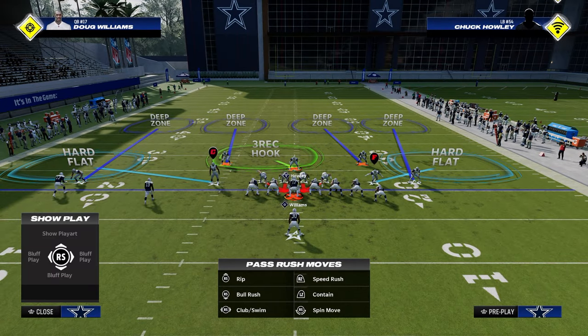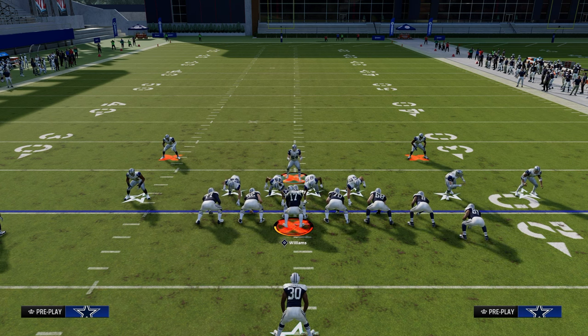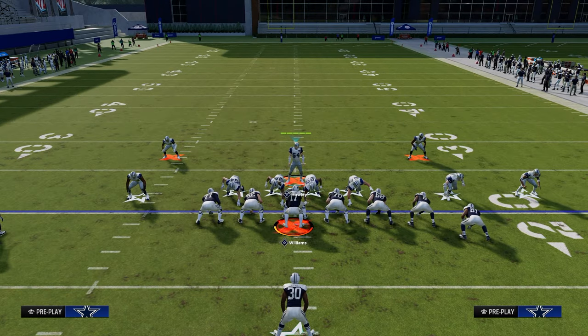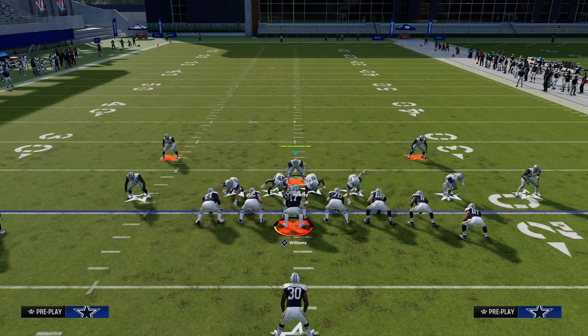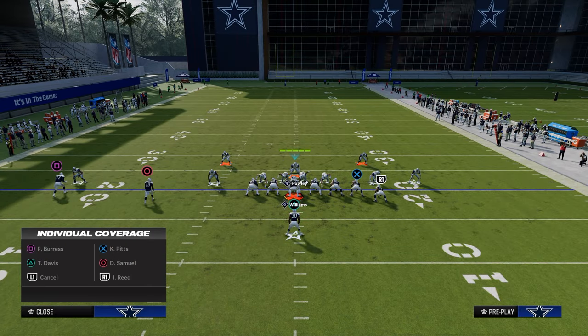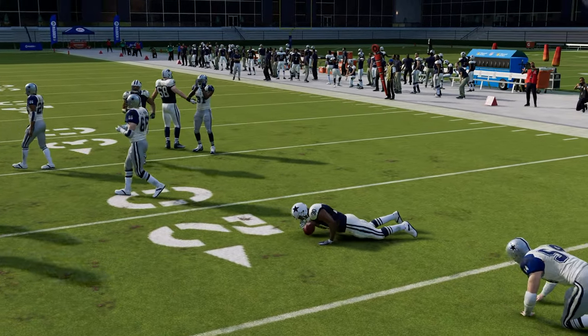We're going to pinch our D-line, crash our D-line underneath, spread our linebackers, and shade outside and underneath. You can pass commit, and you want to stand about right here. You can man your user up to the running back — hit X or A on PlayStation or Xbox, flick your right joystick up, and instead of manning him up on anybody, hold your joystick in the direction you think the run is going. This allows us to shoot the stretch super easy and stop it for a negative five-yard run.